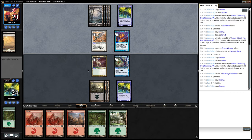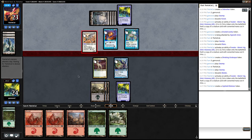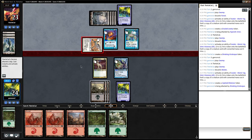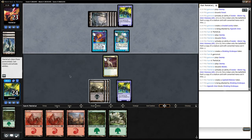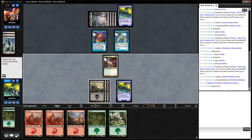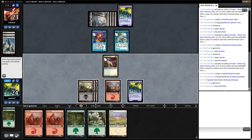Hypnotic Siren — tap creature without flying. Okay, so we can still block whatever they're doing, and right now we can get up to eight drops. I'm playing mountain, so I have five cards in hand. Yeah, we can get up to eight drops, which I think is good enough. Usually we'll be able to draw at least one card.